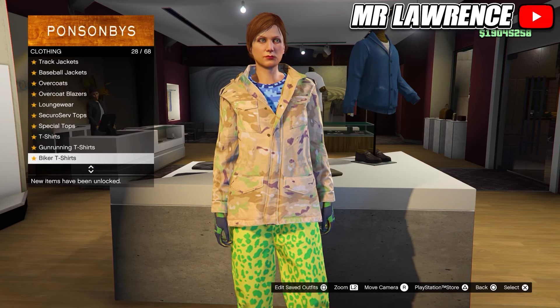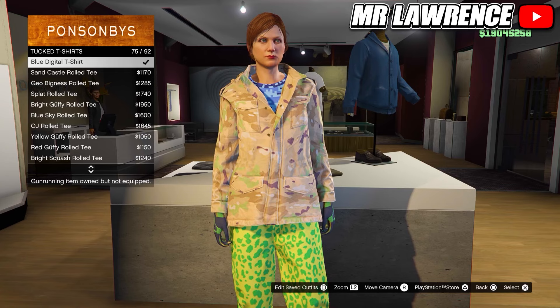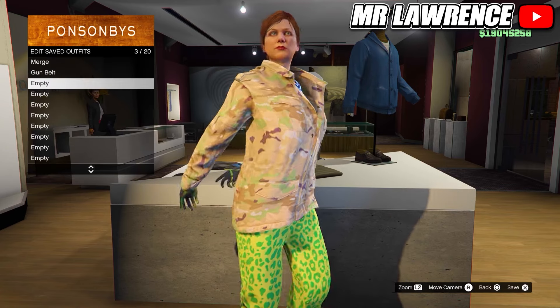Now go to tucked t-shirts and select the blue digital t-shirt again, number 75. This one is for the paramedic belt and you can save this outfit to your third outfit slot.